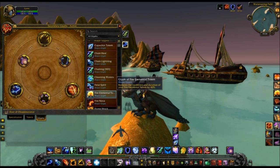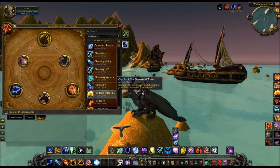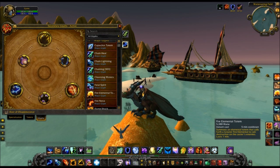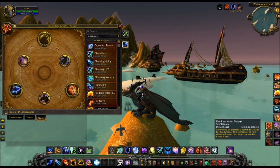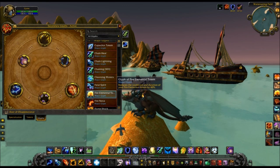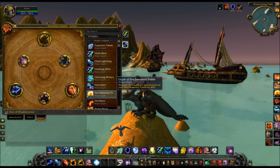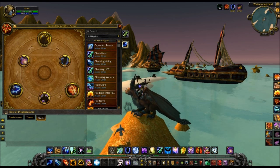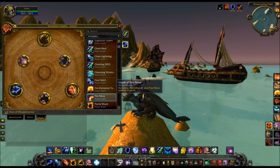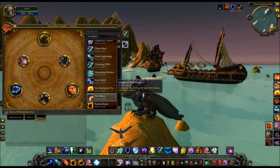Then you have Glyph of Fire Elemental, which reduces the duration and cooldown by 40%. Blizzard finally listened to all the problems the totems had with that ten-minute cooldown. They're five minutes base now, but the problem used to be that with such a long cooldown, you could never use it — if you're doing multiple attempts on a boss, it'd only be up for like one out of every three attempts, which was really annoying during progression raiding. Then there's Glyph of Fire Nova, which increases the radius of your Fire Nova spell by five yards — not too amazing.